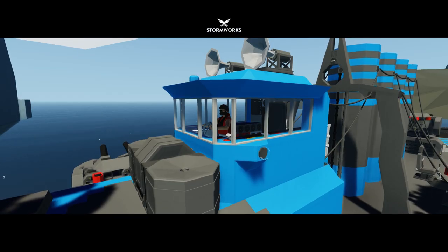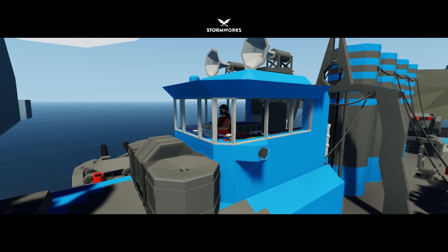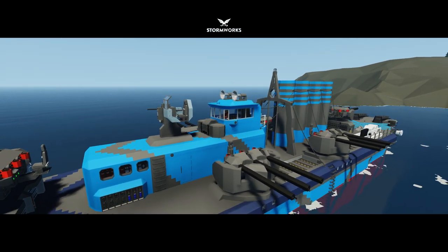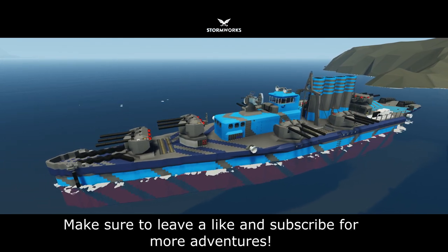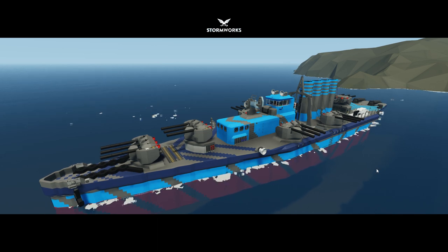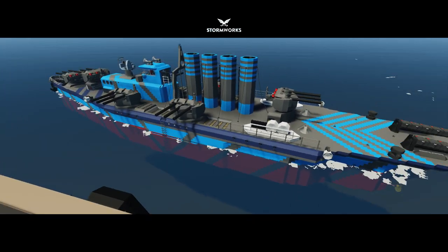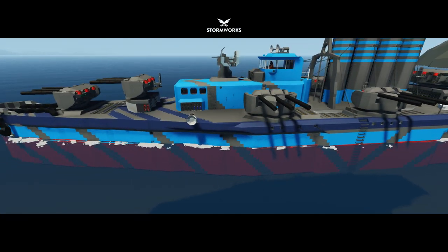Good afternoon and welcome back to more Stormworks with RNT. In today's Episode 5 of the naval war series, I present to you why it's taking me so long to make a new episode: introducing my brand new WWI-inspired Kaiser class heavy cruiser. I call it a heavy cruiser because a battleship is usually a lot bigger — this ship looks more like a light cruiser, but I call it heavy because it's dang heavy.